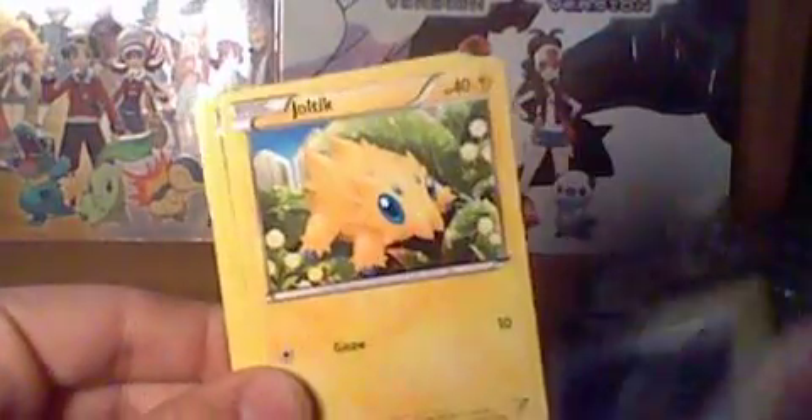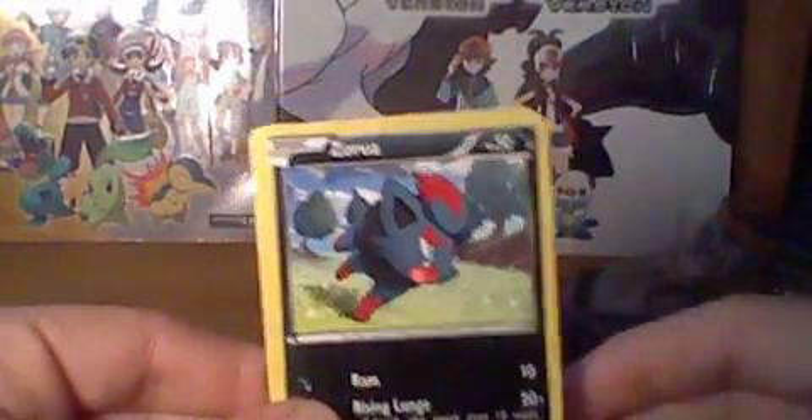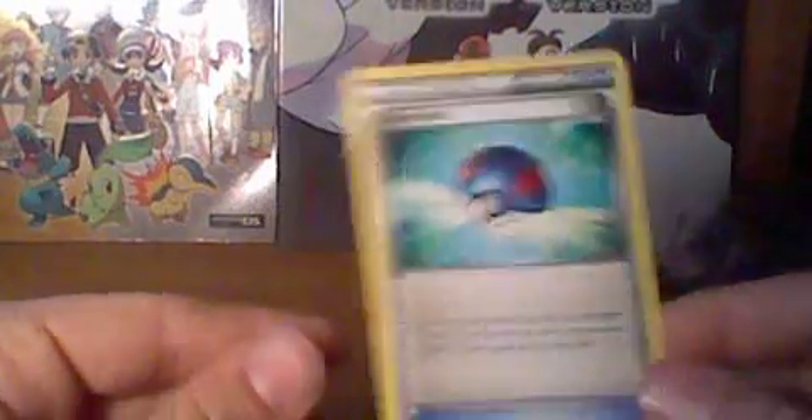Let's see if I can pull an EX. First we'll start with the Emerging Powers pack. First cards we have: Faroseed, Joltik, Patele, Chouchu, Clink, Zora, Max Potion, Great Ball. Reverse Holo is Drillber, and the rare is Whimsicott. So, crap pulls on that one.